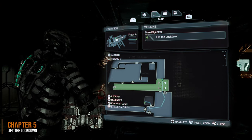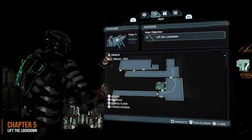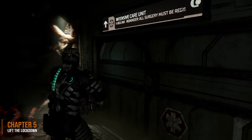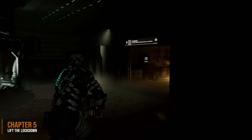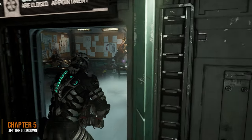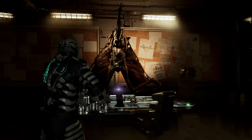In chapter 5, you're going to have to lift the lockdown. You're going to find this one in Dr. Mercer's office. When you're heading through the intensive care unit, we're going to come out the other side and you're going to see a save location on the wall. Dr. Mercer's office will be just opposite to the right, and you should very clearly see the marker right next to the text log.